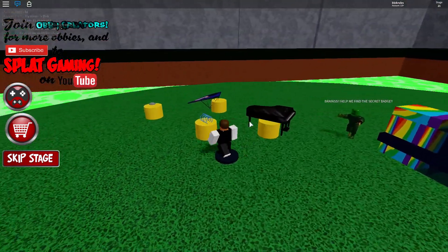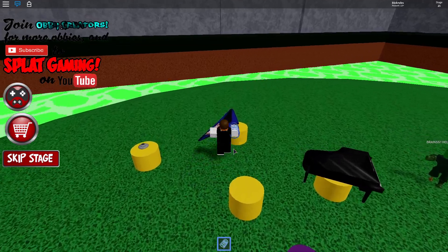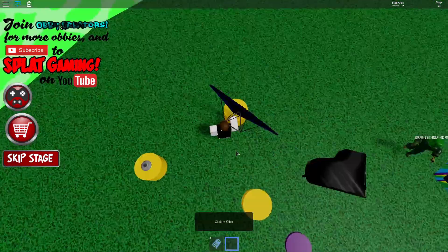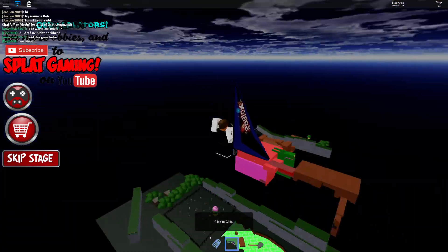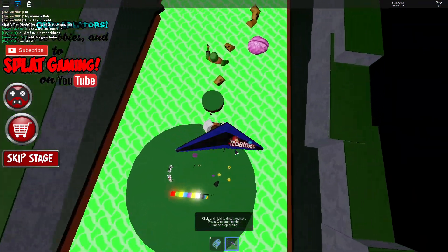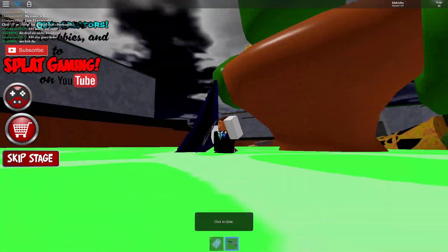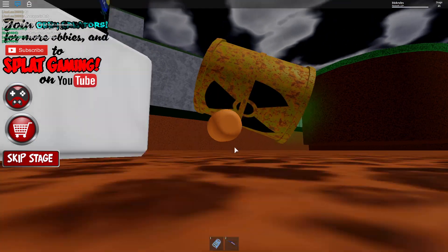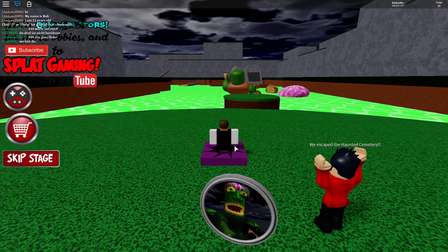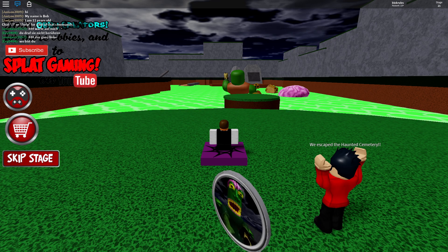Oh there you go, there's the items that spawn here. Hang on — is that a gravity coil? It is! We have a gravity coil and we have a glider. What the — did I just break Roblox? Yeah, let's end it there. Thank you guys so much for watching and we'll see you in the next one — bye bye!